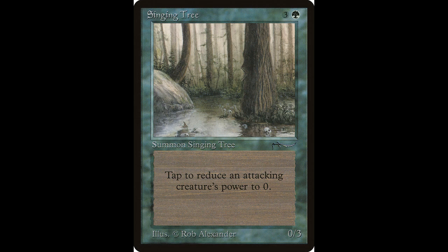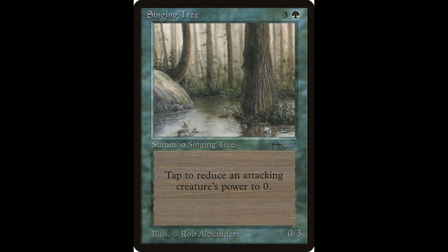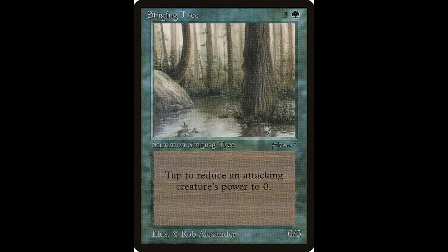Next is one of my very favorite cards in Magic, period, and that is Singing Tree. This creature casts for three colorless and one green and is a 0/3. Tap it and target attacking creature has base power 0 until end of turn. Love this card — I did own it at one time. It's worth about $272. The only card I could find that's similar is Maze of Ith from The Dark, though it's also a little valuable. Unfortunately, Singing Tree was never reprinted.